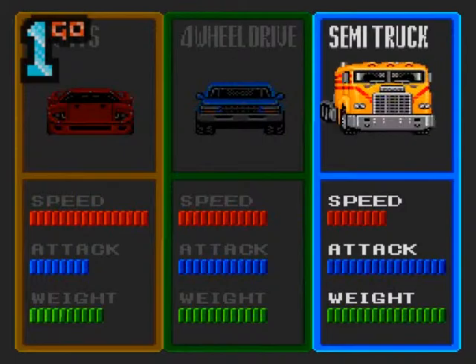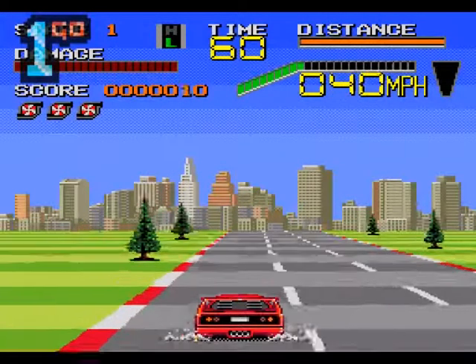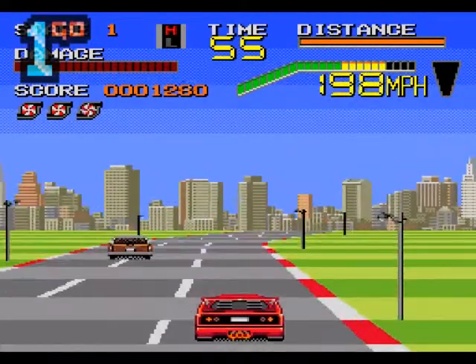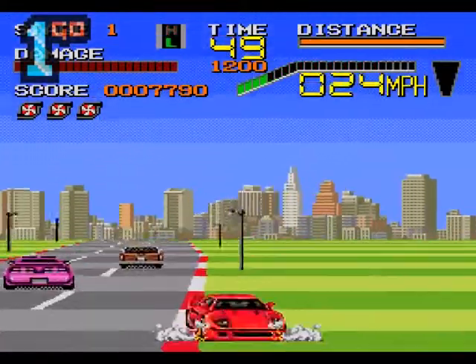Alright, we've got a few options. Let's go with the sports car — we know where we stand with the sports car. Actually, this does look quite similar to what I was expecting. I'm sure there's a version of Chase HQ2 that isn't like this at all. Oh, actually this is a bit rough, if I'm perfectly honest. But we'll stick with it.